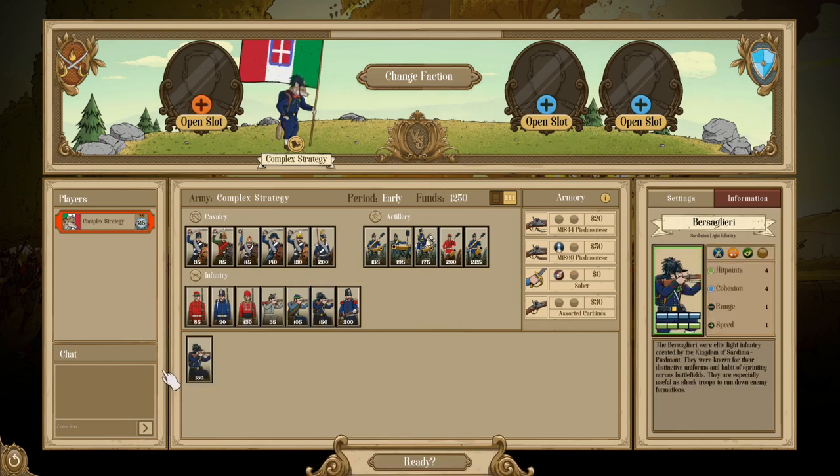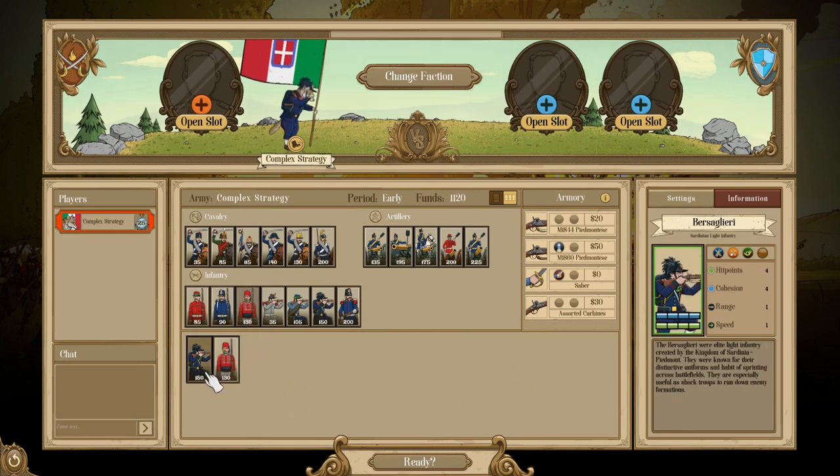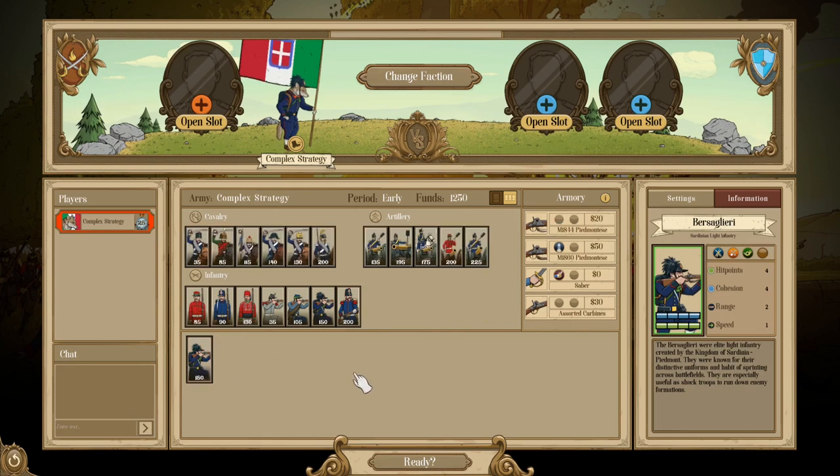Then you have the Bersaglieri — the elite light infantry of Italy with good health and cohesion. They have Shock, Efficiency, and Skirmishing, though notably no Rugged so they can't fight in forests. They are very capable, similar to the Red Shirt Zouaves but trading Melee Drill for Shock and adding Skirmishing. Efficiency allows them to work well with rifles, but you can also send them into melee with Shock to deal devastating charges.